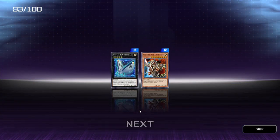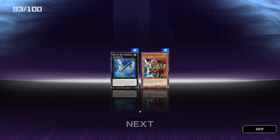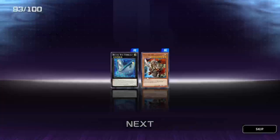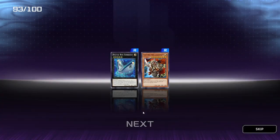Digital Bug Core Beige — I'm not too sure, same archetype as the card before. Gylford the Lightning, not too bad at all.